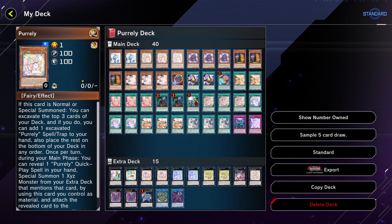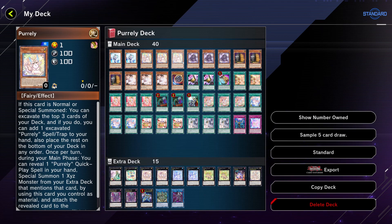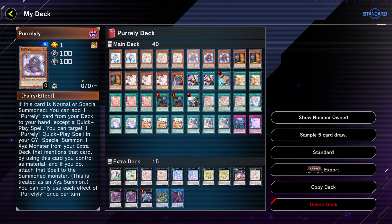For the monster ratios, you want to maximize copies of the Pearly monsters. Pearly gives you the ability to summon out the exceed monster by using the Quick Play spells in your hand, while for the other Pearly that Quick Play spell has to be in the grave. Pearlily, when normal or special summoned, can add a Pearly card from your deck to your hand — and Pearlily here does the same search effect.